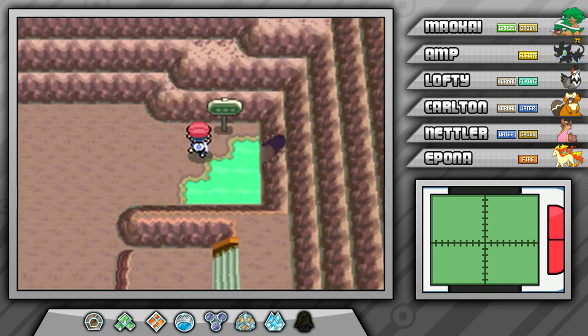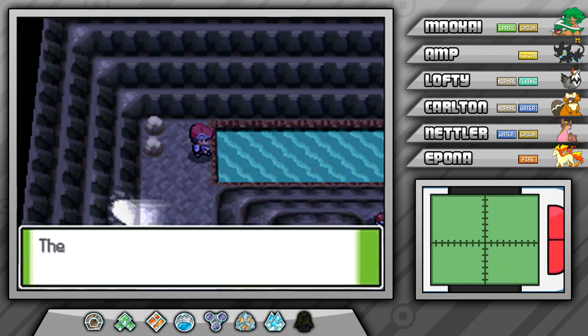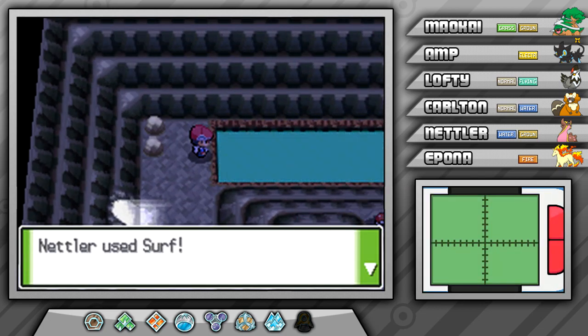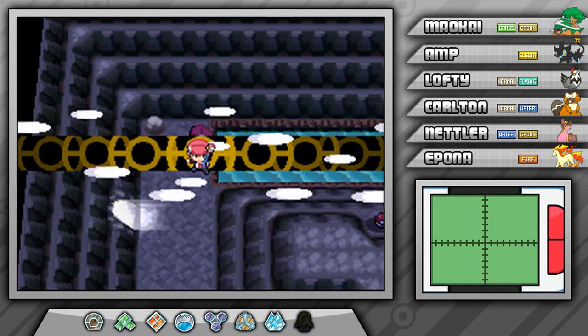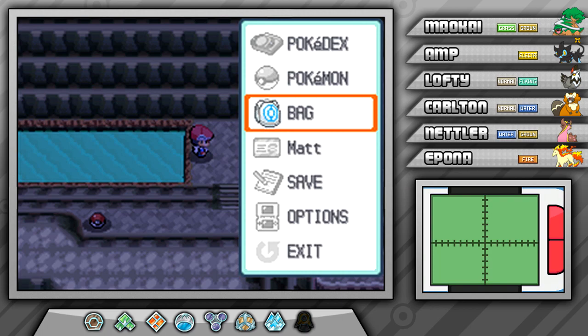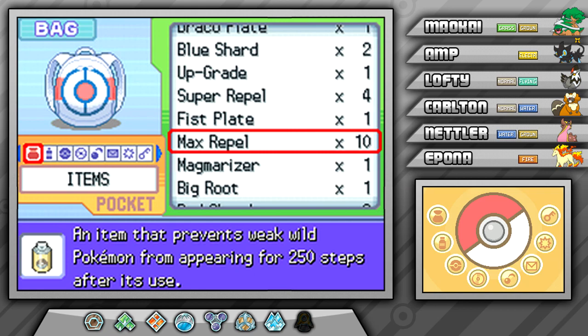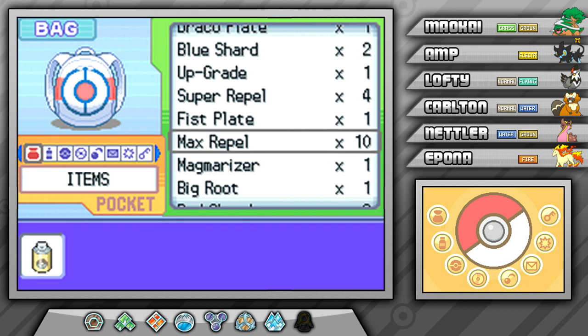Anyways, we do have a very, very long trek to the top of Mount Coronet. This is probably the longest journey in the entire game. And there are a few Team Galactic members we may have to fight along the way. I think you can skip a couple of them if you are crafty. But before we go any further, let's put a repel on just because — I bought a few of them off screen.